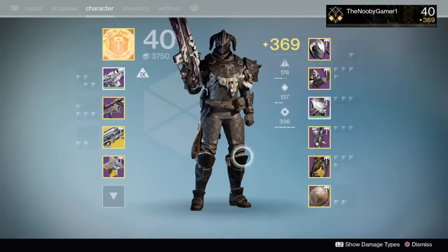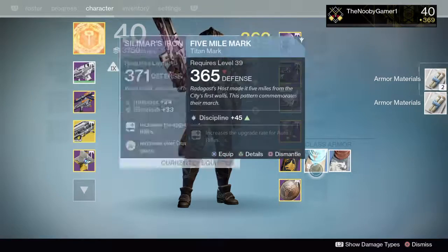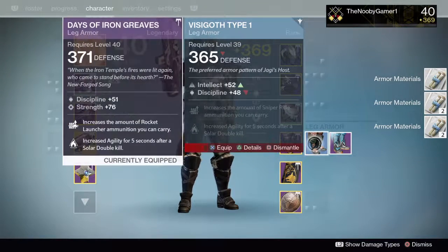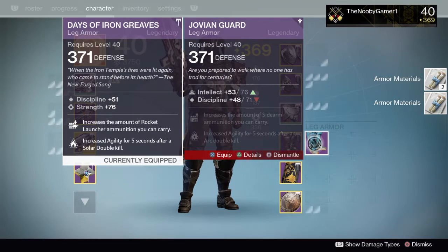Melee attacks on minor minions of the Darkness have a chance to temporarily turn the targets against their allies. It kind of possesses them. I really like this one because you don't really have to kill more enemies yourself — pretty lazy but effective. The whole deal of Rise of Iron is to become legend, pretty much like all expansion packs.